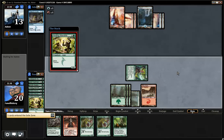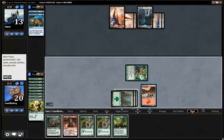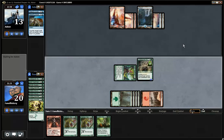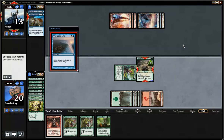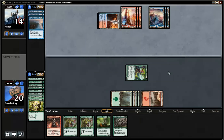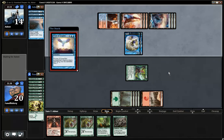Here comes the Hooting Mandrills. So he could counter this too. But with what? 8-8, oh yeah. Goes under the Stenfeld Stroke. But he can still fly.